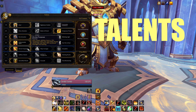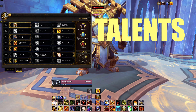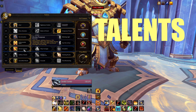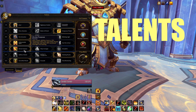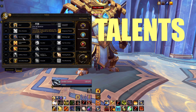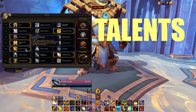Divine Purpose is usually the way to go on the level 40 row. People play Seraphim for Kyrian sometimes, especially paired with Execution Sentence. For newer players though, Divine Purpose is a passive and very easy. I also like that Divine Purpose procs count towards the cooldown reduction on Fist of Justice, which is nice in Mythic Plus.